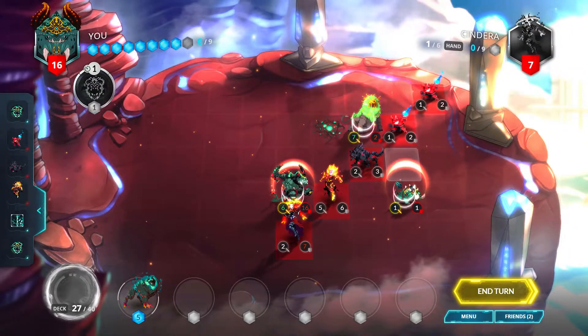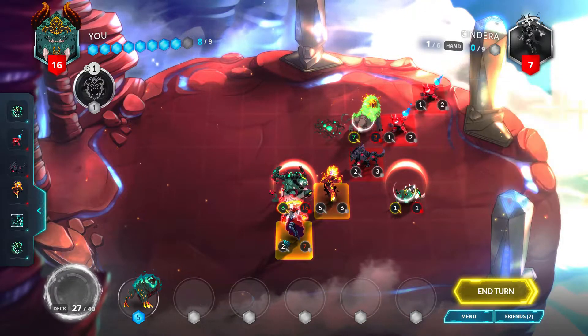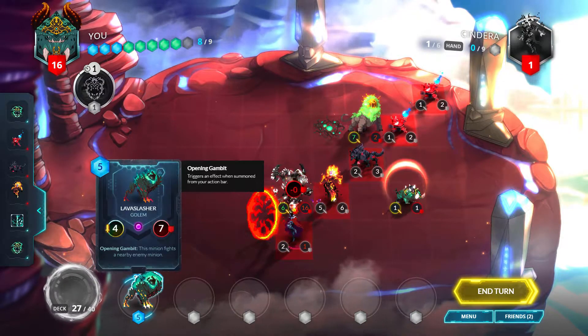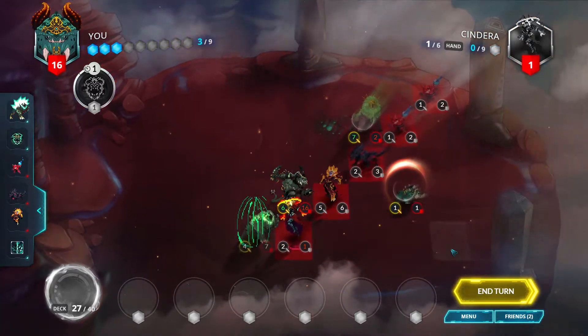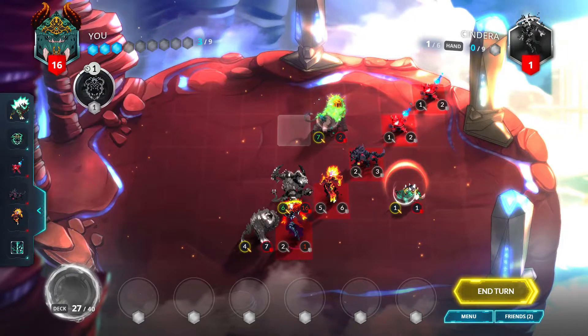I don't know how that's going to work, but we're just going to go down here and overload ourselves. We'll attack the general, and play a Lava Slasher here just to have minions out on the board.